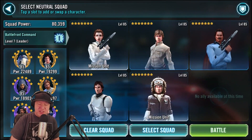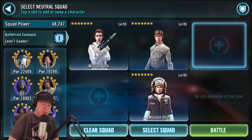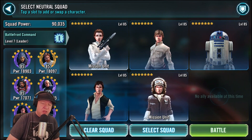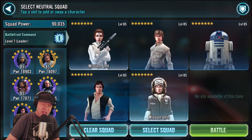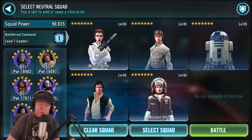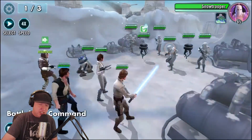I have no choice. I have to have Rolo as leadership. Commander Luke seems like a good choice. Later on, I might do lower geared, lower characters. My Rolo is only gear 7, and my Captain Han is only gear 8, and hopefully I'll be able to do it with these three here. Let's go in and see what this is.